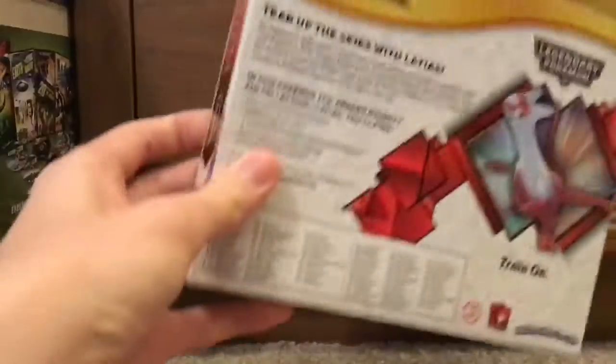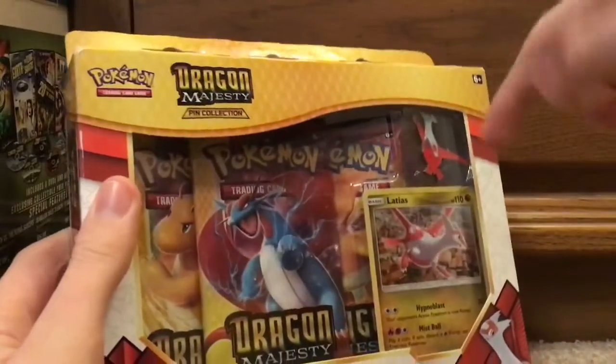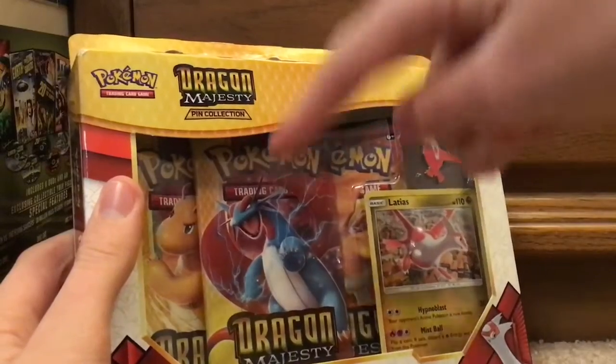This is what it looks like. Here's the back. As you can tell, it comes with this promo card right here, this pin, and these three booster packs. So let's just open this up.